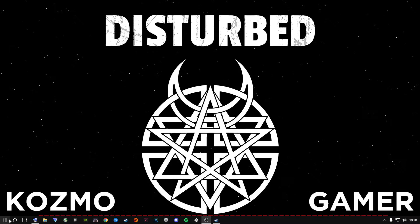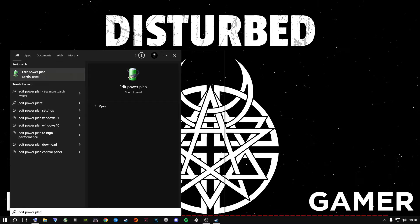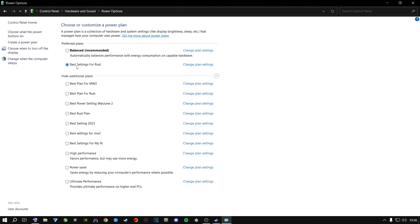The next step is to search for Edit Power Plan and click on it. Go to Power Options, then Create a Power Plan, select High Performance, give it a name like 'Best Settings for Rust' or whatever you prefer, make sure High Performance is selected, and click Next. Set both display and sleep to Never — or adjust if on a laptop — then click Create.